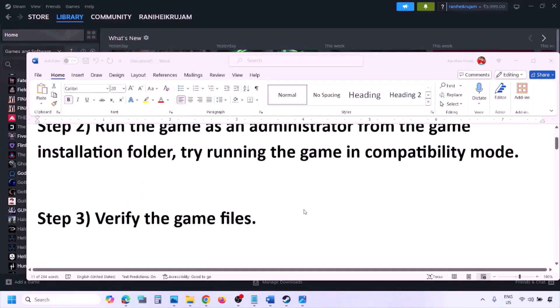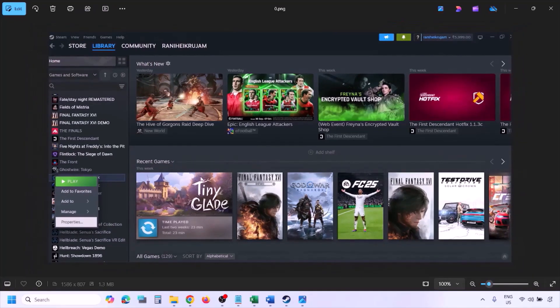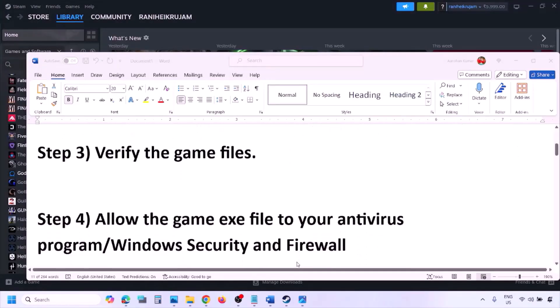The next step is to verify the game files. Go to Steam, click Library, right-click the game, select Properties, go to the Installed Files tab, and click Verify Integrity of Game Files. Once verification is 100% complete, launch the game and check.